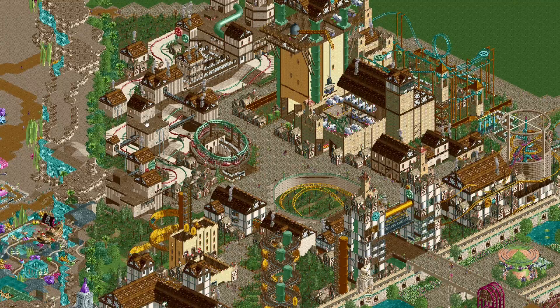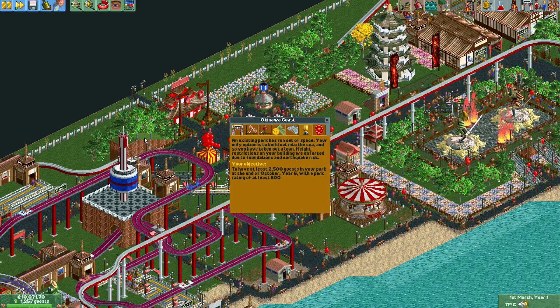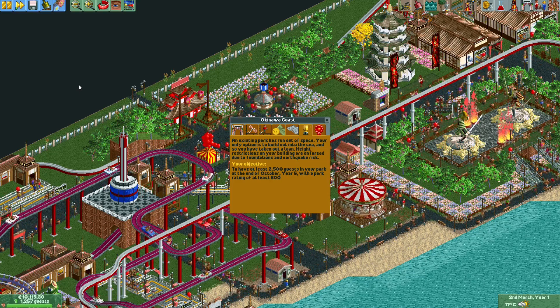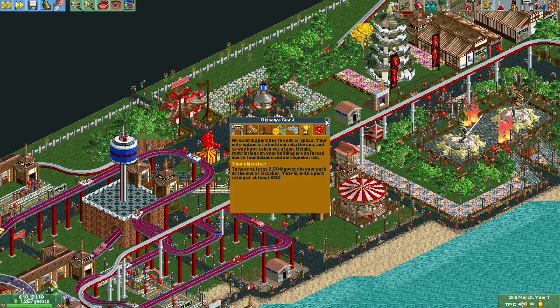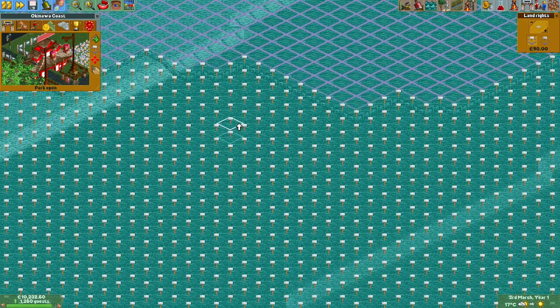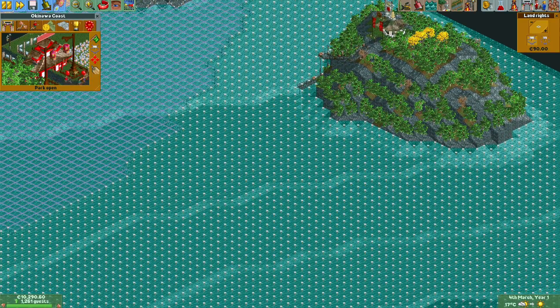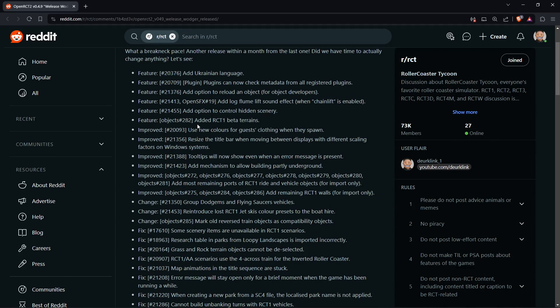Sometimes the OpenRCT2 developers also make changes to scenarios to make them more playable or fix mistakes. In some expansion scenarios you can buy land, but often a few pieces would be forgotten. In this release there were a few tiles where land rights could not be bought — they were just hidden — but that was fixed. Now you can once again buy all the pieces of land that you are supposed to be able to buy.